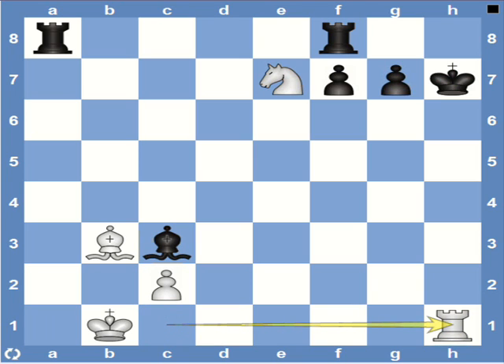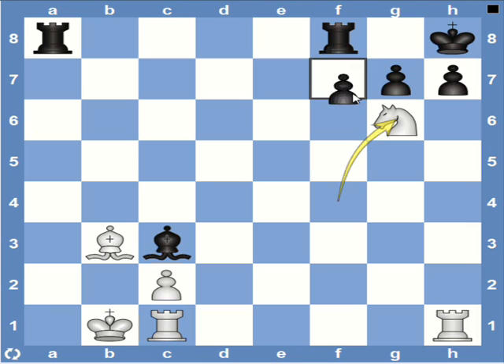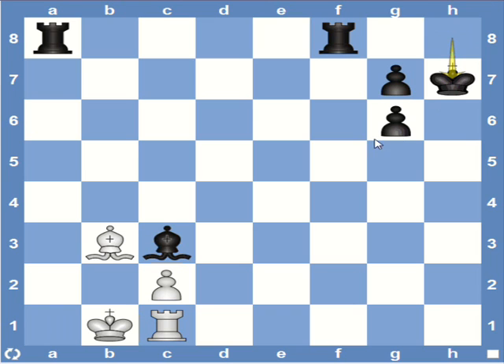Now let's go back to the beginning and see the other variation. After knight g6, if f7 captures the knight, then the diagonal is opened. So white can still play rook captures h7. After king captures the rook, then we have Greco's mate with rook h1.